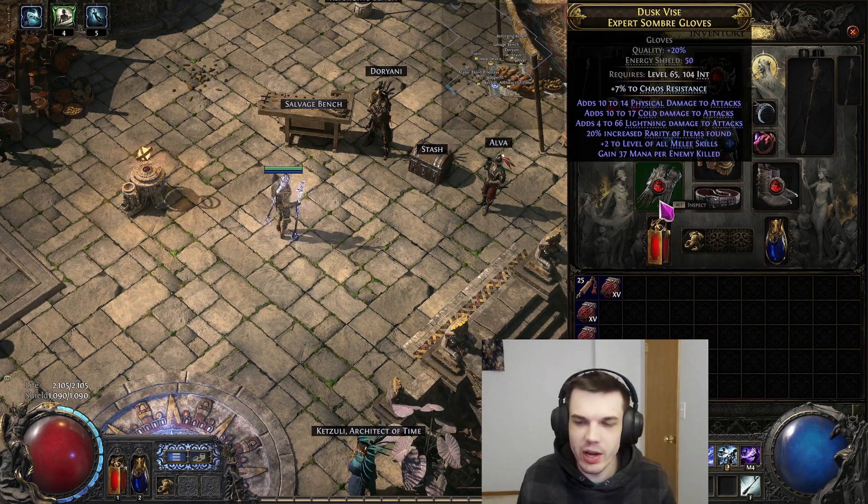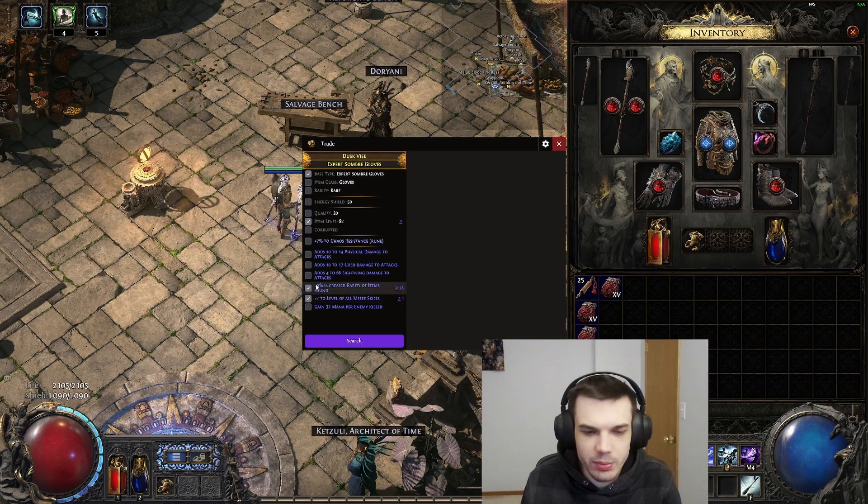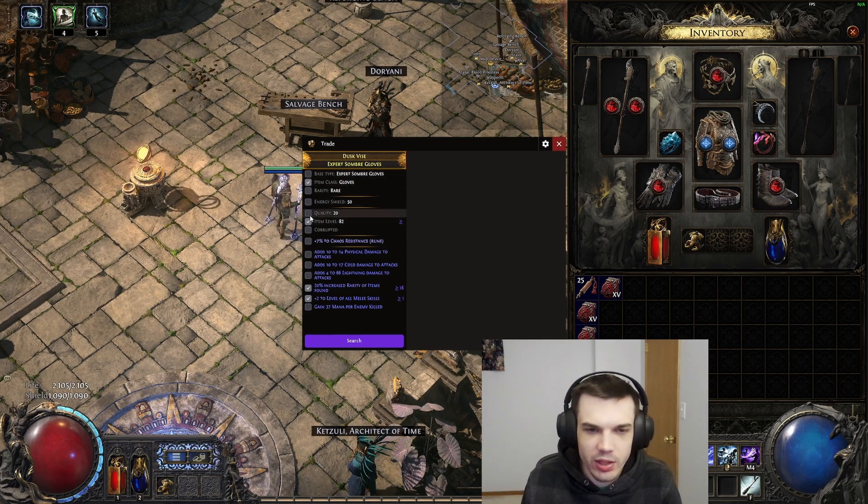So basically, the way this trade macro works is once you install it, you'll get a key binding that you can then use to bring up a search bar, and this will show you all the different stats an item might have. And you can filter by those stats, allowing you to find items that are similar. You can choose to only look for gloves instead of for this exact base. You can choose to look for items that have the same amount of, or similar amount of flat evasion or energy shield or armor.